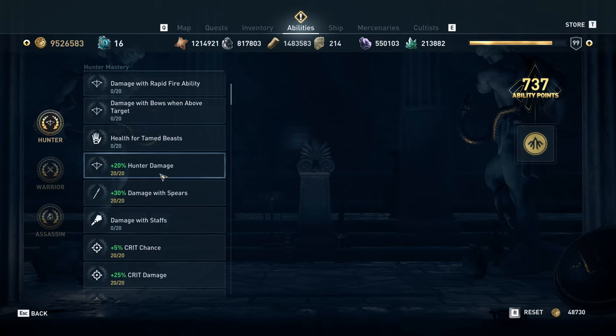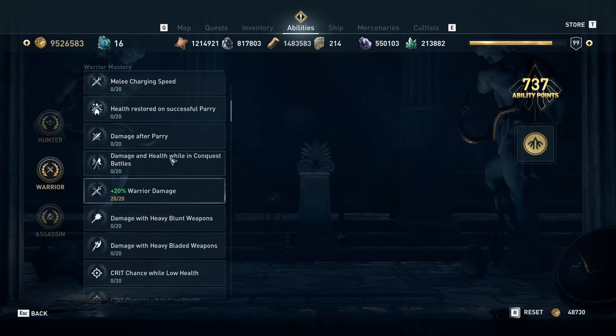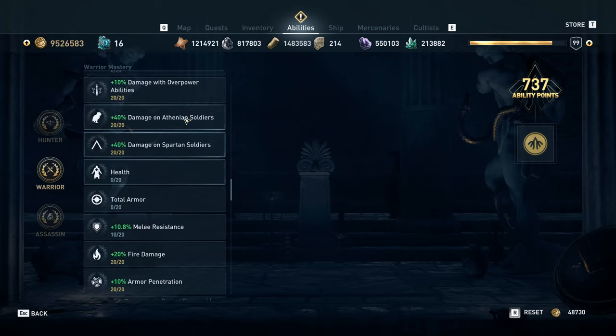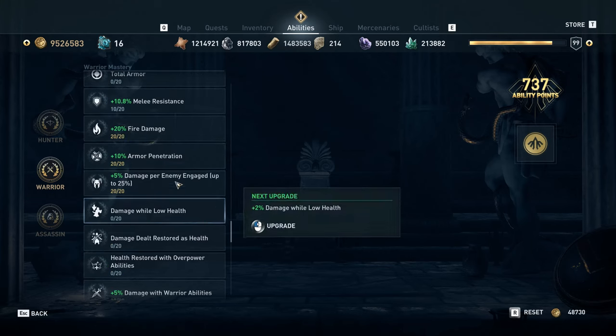We have hunter damage, which does affect the run. We have crit chance and crit damage, which does affect the run. Nothing else in hunter. For warrior, we have warrior damage, which helps just a little bit. We have damage with overpower abilities, which we think is basically all damage when you're using an overpower attack. We're using damage on Spartan or Athenian soldiers — whichever you need — thinking that this is basically all damage that applies to attacks on those types of soldiers. Not sure if this also includes bullet marks, but maybe it does. We've got fire damage from our old fire build — that's not necessary for the poison build, just a carry over. We've got armor penetration, which I think helps with the warrior damage component of the hit.